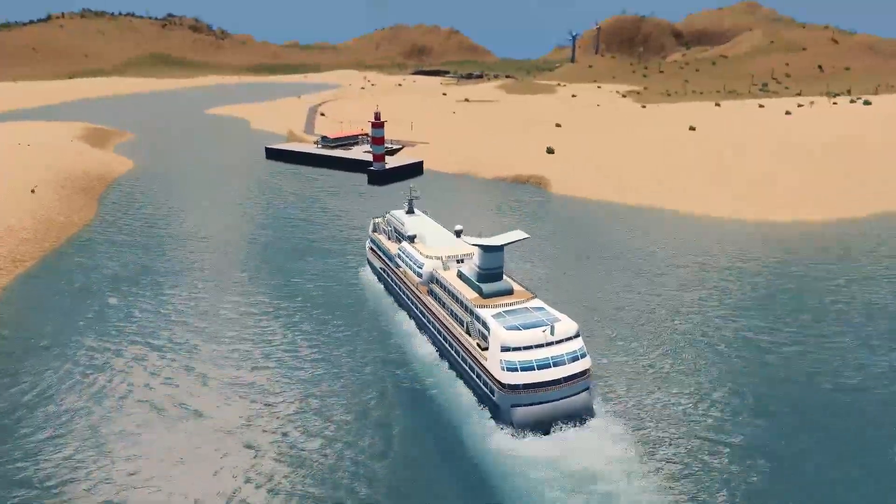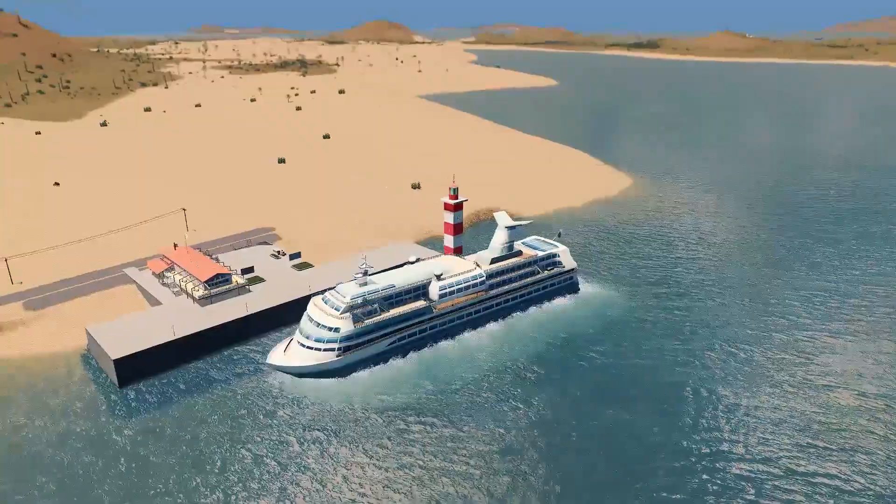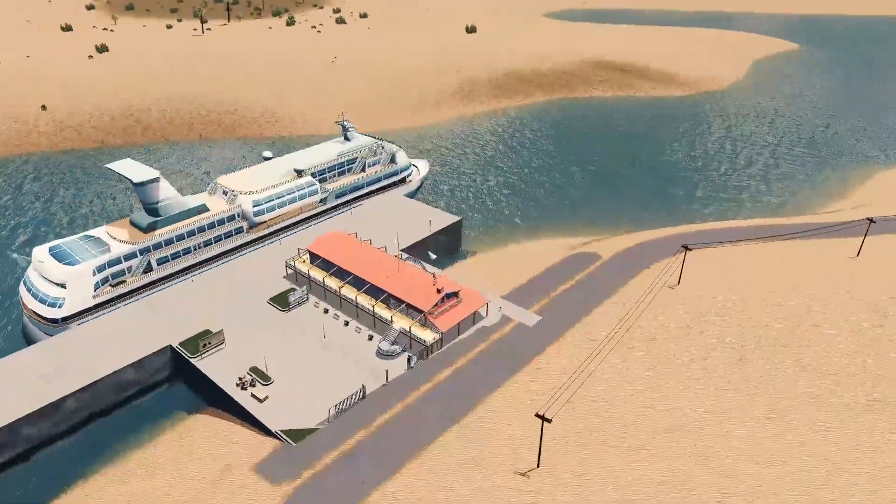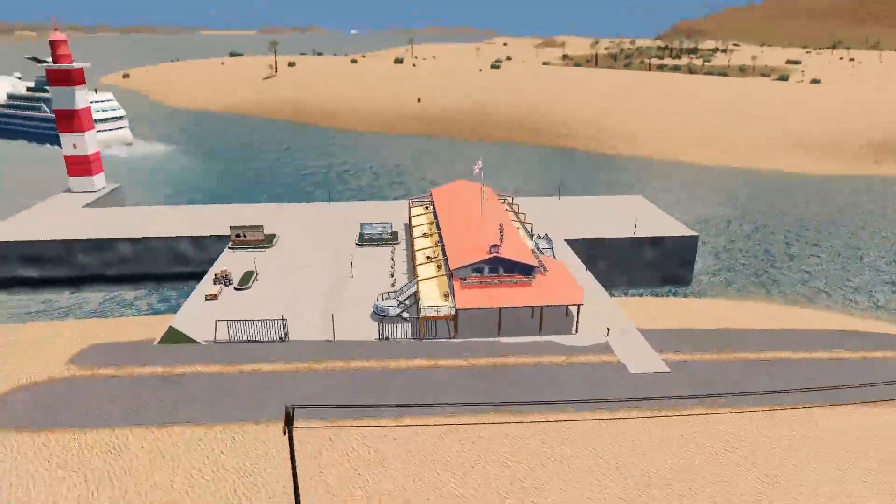Aquí llegan nuestros primeros habitantes a la ciudad socialista. El puerto es bastante modesto, mucho más económico que el puerto de cruceros del juego vanilla. Ya podemos ver un buen grupo de gente que se viene a la ciudad. Al principio es un poco más lento porque los barcos vienen de 100 en 100, pero luego irá cogiendo ritmo, se irá incrementando ese flujo de barcos. La gente también se va reproduciendo dentro de las ciudades.